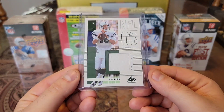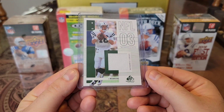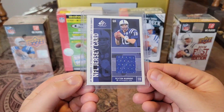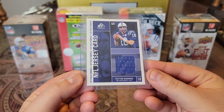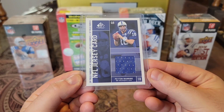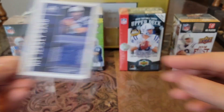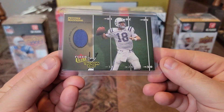Then we have an O3 SP Game Used. And we have another SP Game Used. This one is Field Fabrics. Nice blue on blue on blue. And then we have an O3 Fleer Ultra Touchdown Kings.